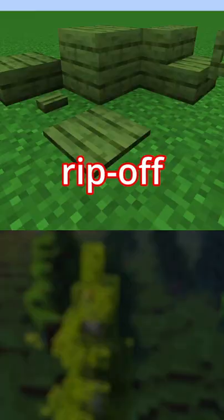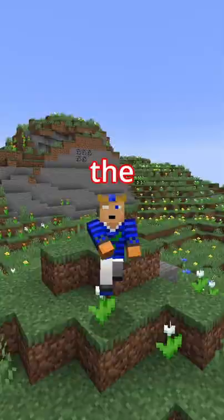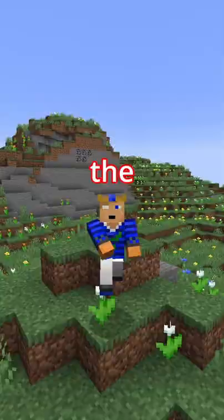They've been adding a lot of stuff that was previously just a mod, but they always change it slightly so as not to be a direct ripoff. I wasn't expecting literally the opposite color on the color wheel. I don't care about all the build ideas being posted about the new wood — the green wood would have been so much better.